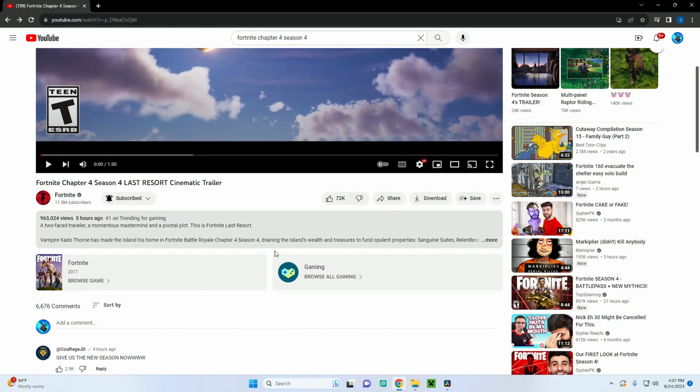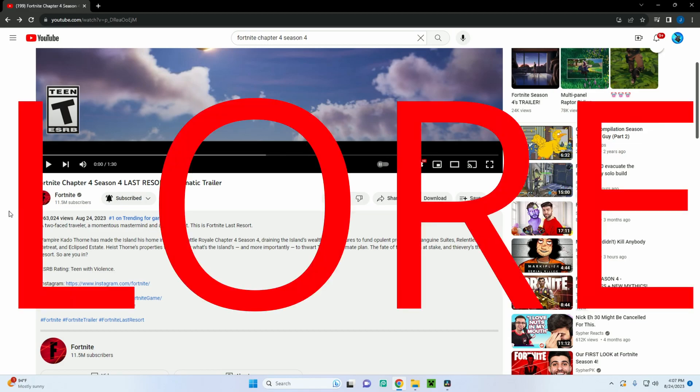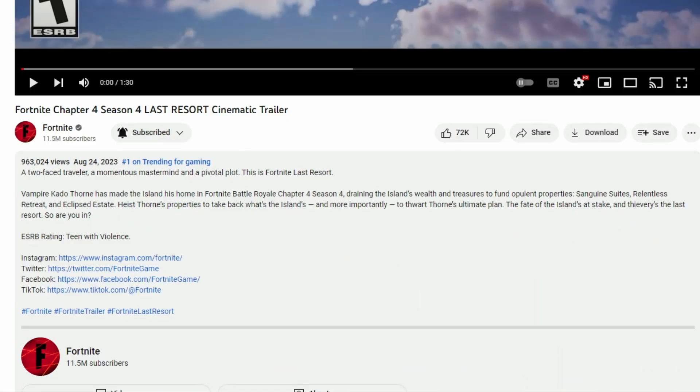So we're going to do a bit of a trailer breakdown, but before we do that, let's read the description for the trailer. It says: Two-Faced Traveler, Momentous Mess, Front, and a Pivotal Plot. This is Fortnite's Last Resort. Vampire Cato Thorn has made the island his home in Fortnite Battle Royale Chapter 4 Season 4, draining the island's wealth and treasures to fund opulent properties — Sandwin Suites, Relentless Retreat, and Eclipsed Estate. So three new confirmed locations. Kind of a W. I was hoping we'd get maybe more, but we'll see. There's got to be new stuff on the map besides those three new spots.